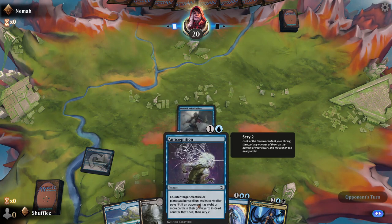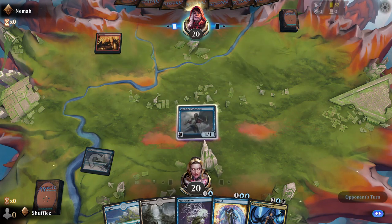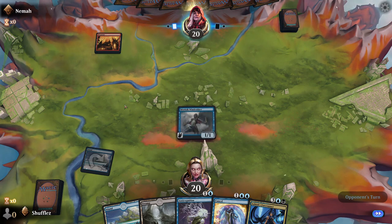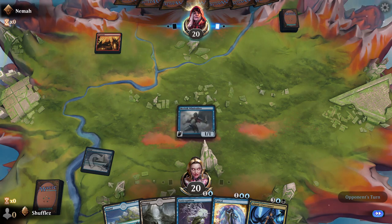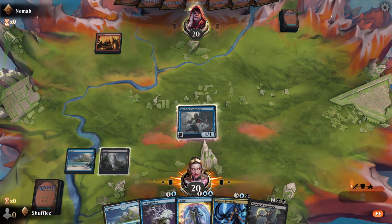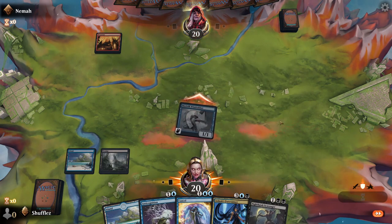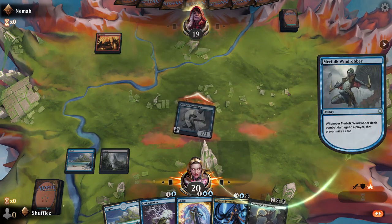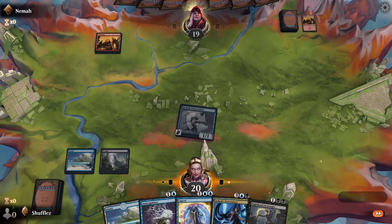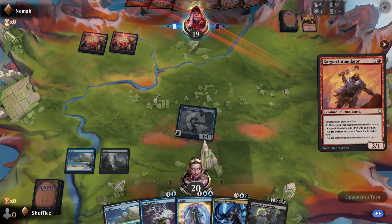Next turn we can drop a swamp and then we can counter if we need to. I'm curious if they're running straight red or not. This is ranked — we've ranked up to bronze rank two in the last few games, not the rank I was hoping for. We're going to attack and mill a card as long as this hits. That mountain doesn't tell us much. Unless they kept a one-lander — that'd be good for us — but otherwise it's looking pure red.